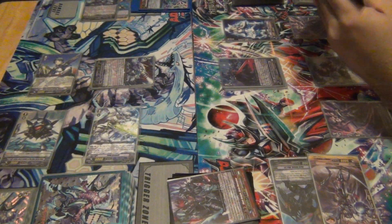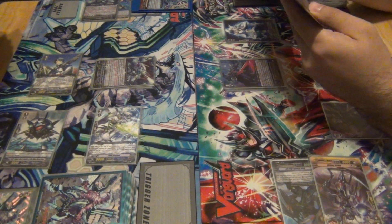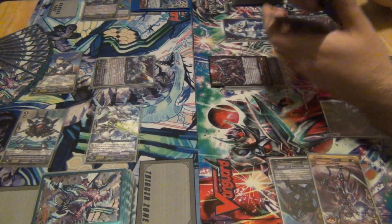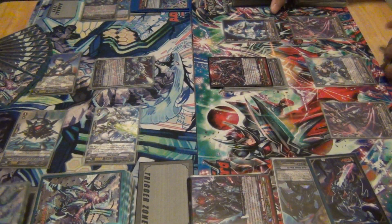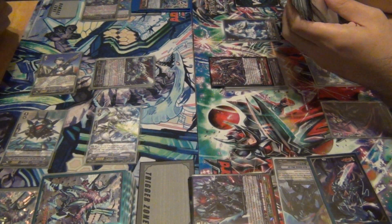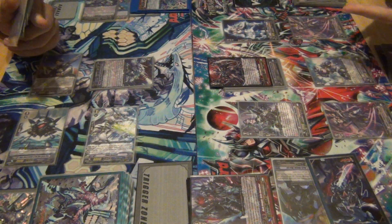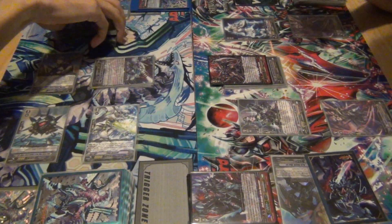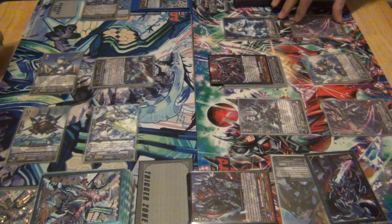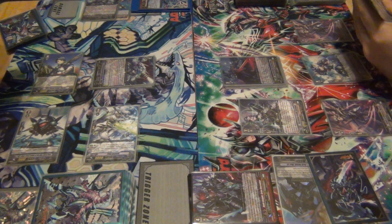He draws. He already has a limit break now. Stride. Oh my gosh — this deck is plus seven thousand energy damage. Skill clerks, skill. Search for grade one. So many great points. When he's placed on V, I have to retire one of my rear guards. I'll retire this. Actually, don't retire that — retire this thing. He gets plus seven thousand on hit and gets to retire. On hit, he gets to retire one of my things. Choose one. He's plus seven thousand too.